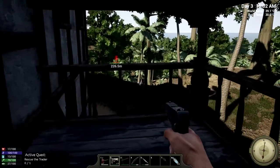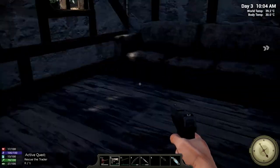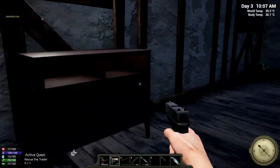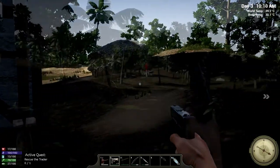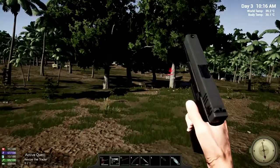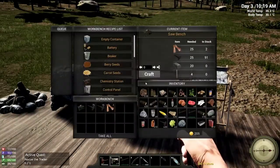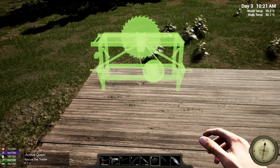A little bit of a hiccup there — I didn't expect to get hit by that bear. Now we're going to sneak out of here and go back to our developing work area and check on our saw bench. Saw bench is ready — alakazam! We have a saw bench and this is going to be really interesting to see how fast we can make building materials with this.